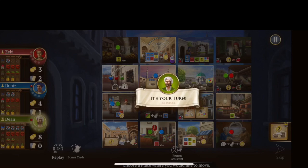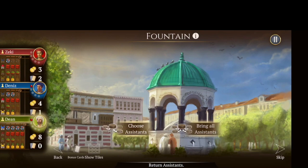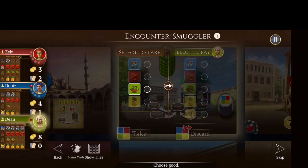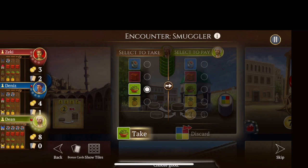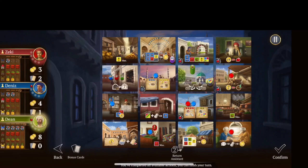So far I am tied with the blue player — we both have one gem. I'm fairly close to being able to get some more. I'm going to move to the fountain and take all my discs back, then have an encounter with the smuggler where I can trade a resource out for another one. I'll discard a fabric to swap it out and confirm — that action is done.